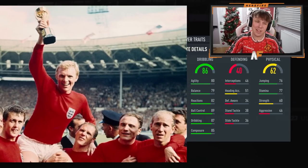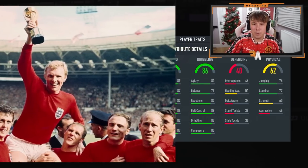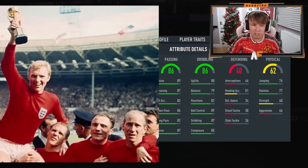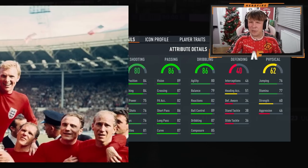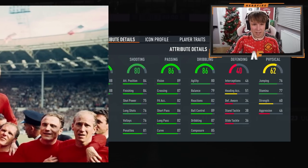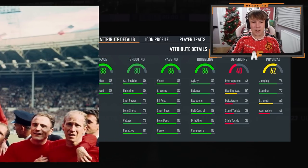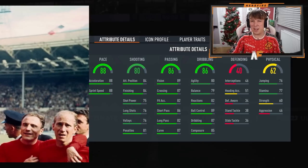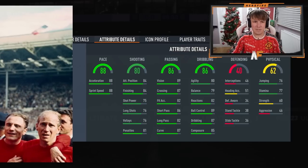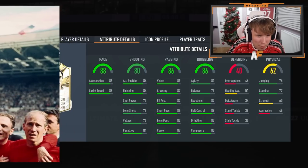Next is dribbling 86 — I don't know if that's good at all. Next up we have passing 86, not too bad. Next up is 80 shooting — who the hell is this? Pace is 8. I don't have a clue. This has got to be like a CAM or something. I don't think this is good at all. By the looks of it, it's not a woke up icon.